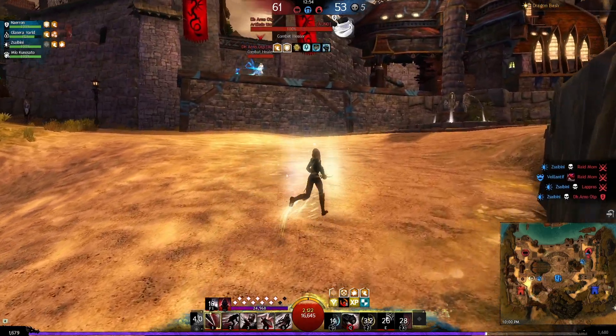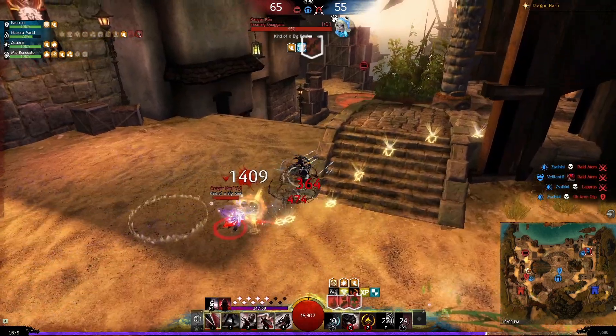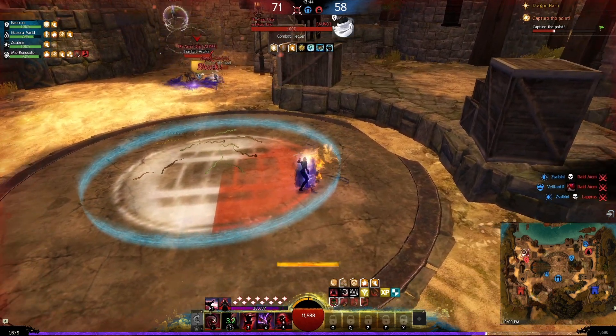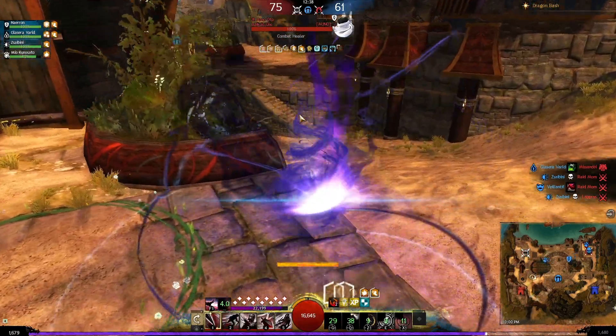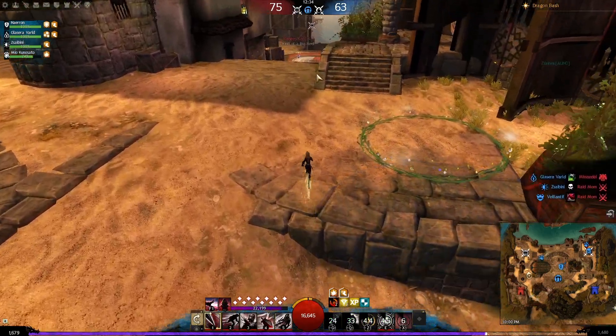At this point they have respawns — their guardian is going to try to stop me from getting the decap, and so is their Soulbeast. I'm going to use my Shadow Step to get as much distance as possible and use my Shroud 2 behind me so that I can cripple them to prevent them from getting to me and preventing that decap. Then I port back to regroup with my team.